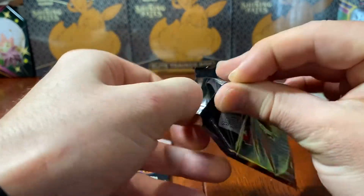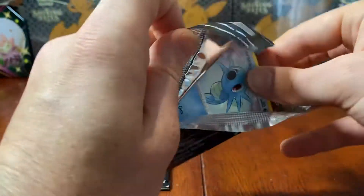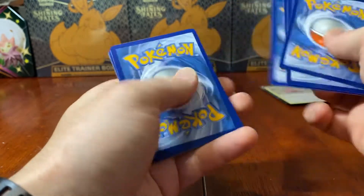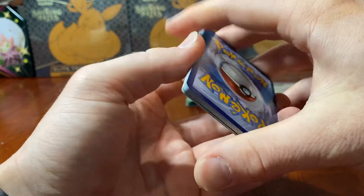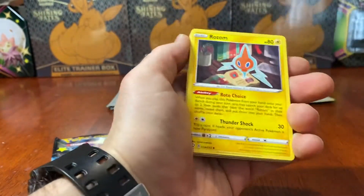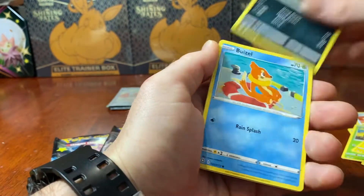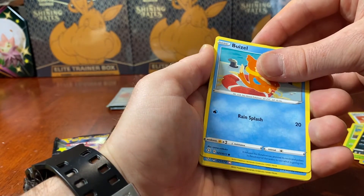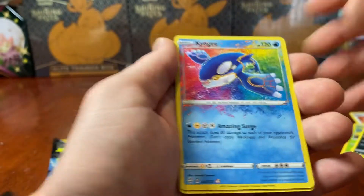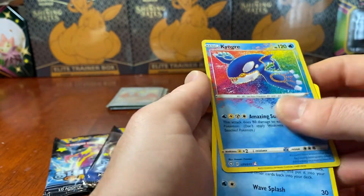Onto the Zard pack - the Zardy Barty, let's do it. Going Lightning - it's Water. Rusted Shield, Rotom, Floatzel, Horsey, Grookey, Morpeko, Spinarak, a Buizel. What's that guys? It's an Amazing Rare Kyogre! What a grouse pull - actually the first Amazing Rare for the opening. Look at that. And a Manaphy. That is a solid pull - absolutely incredible.